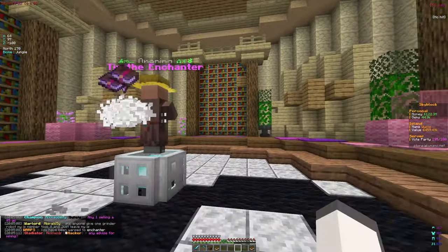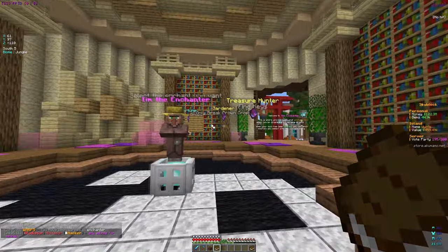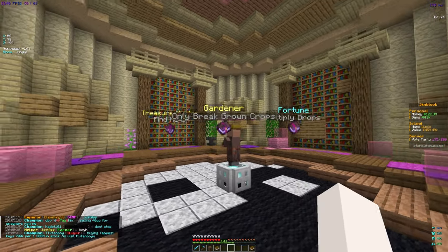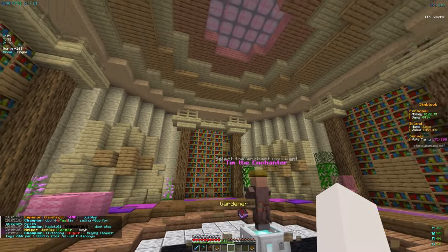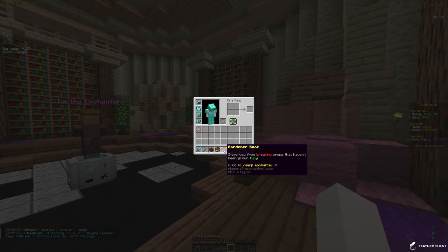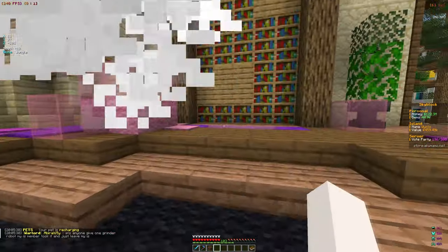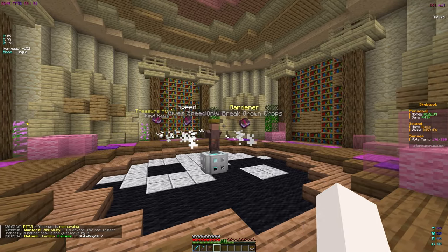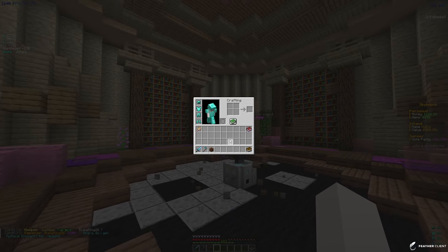We have 100 levels to spend on enchanting our gear. Looking at the books — Treasure Hunter finds keys, Gardener only breaks grown crops. We might want that one because currently it breaks the seeds which is annoying and we have to keep replanting. Sweet Gardener — we already have that. Let's grab Speed since that's going to help us farm a lot faster.